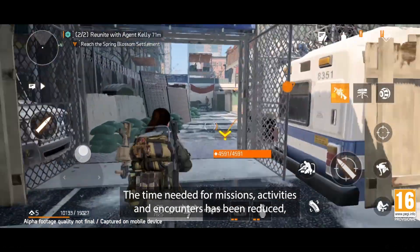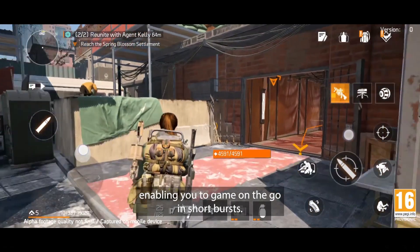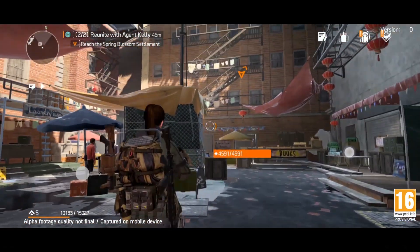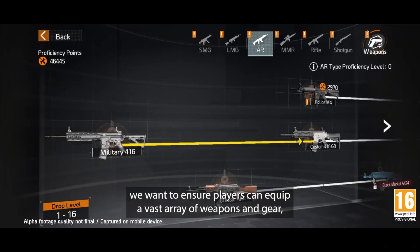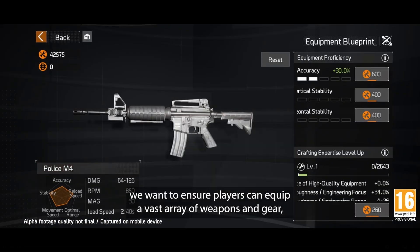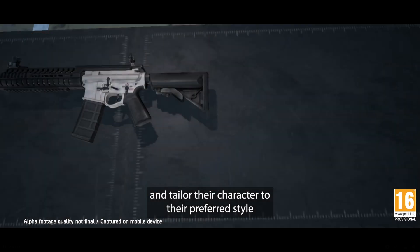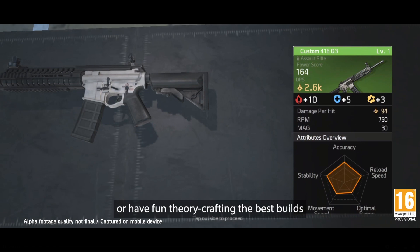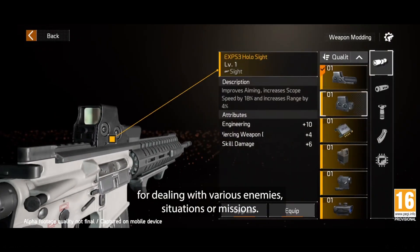The time needed for missions, activities, and encounters has been reduced, enabling you to game on the go in short bursts. With the Division Resurgence, we want to ensure players can equip a vast array of weapons and gear and tailor their character to their preferred playstyle, or have fun theorycrafting the best builds for dealing with various enemies, situations, or missions.